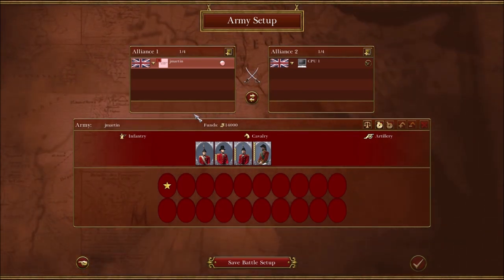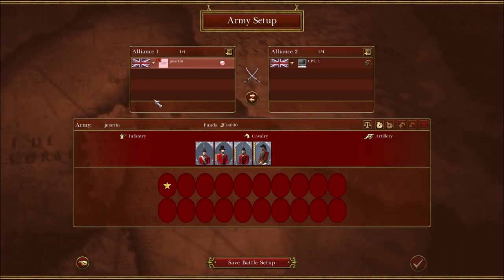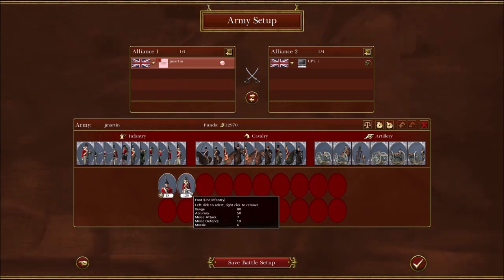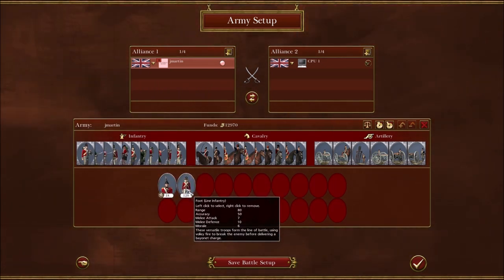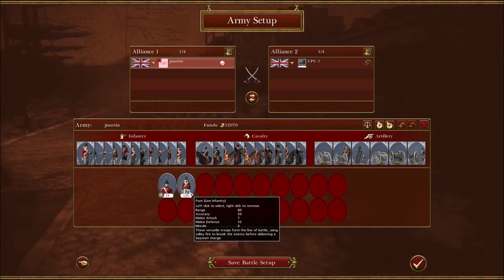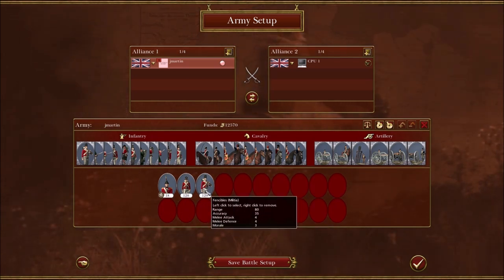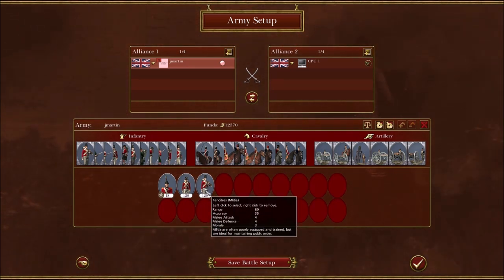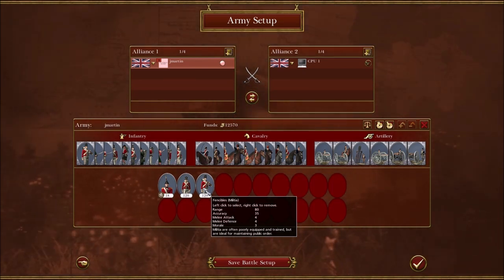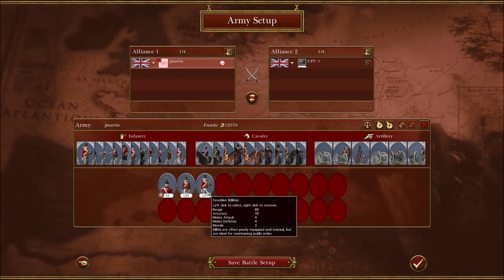The second key concept I want to drill in is that accuracy coin flips matter a lot. When we talk about accuracy — this British foot unit has an accuracy of 50, and if we compare that to this fencible, it has an accuracy of 35. Accuracy coin flips determine a lot of games; I actually have a video on the channel called 'Variants' where both Risk Guard and myself get absolutely destroyed just on accuracy coin flips.